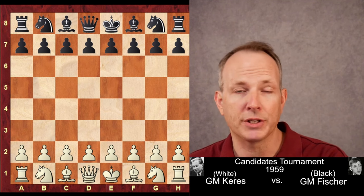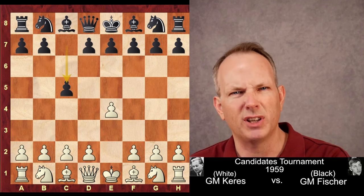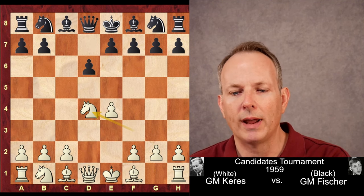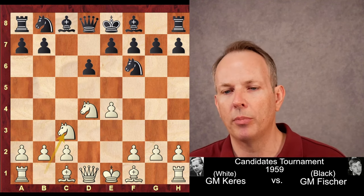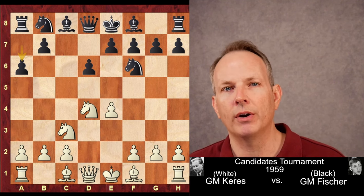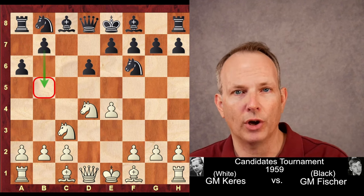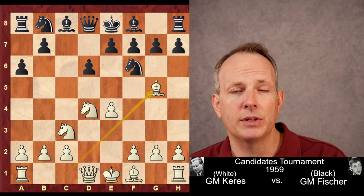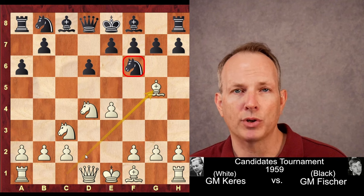Paul Karras has white, Fischer has black, and Karras begins with e4, grabbing the center. c5, the Sicilian Defense played by Fischer — he pretty much always played the Sicilian against e4. Knight f3, d6, d4, cd4, Knight d4, and Knight to f6, attacking the e4 pawn, so Knight to c3 is played to defend the pawn. A6, the Najdorf variation of the Sicilian, keeping a piece out of b5 and later playing b5 himself is the idea. Karras plays Bishop to g5 — even to this day probably the most aggressive line against the Sicilian Najdorf. The idea is to capture on f6, create some pawn damage, and allow the knight to jump into d5.